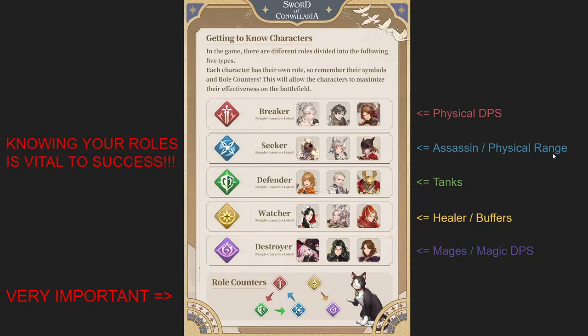Sword of Convallaria has five different roles, each important in their own way: the Breaker, the Seeker, the Defender, the Watcher, and the Destroyer. Knowing your roles is vital to success. If you go in without understanding what's going on, you can completely destroy your run.